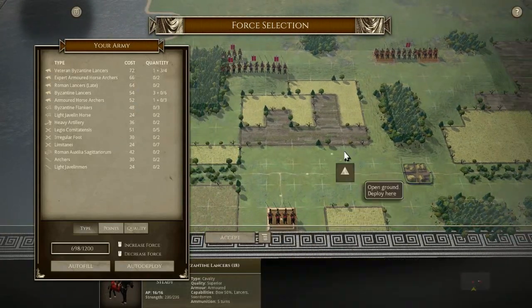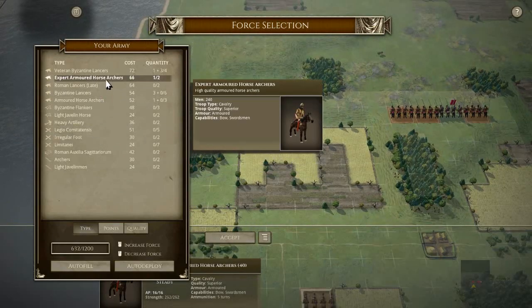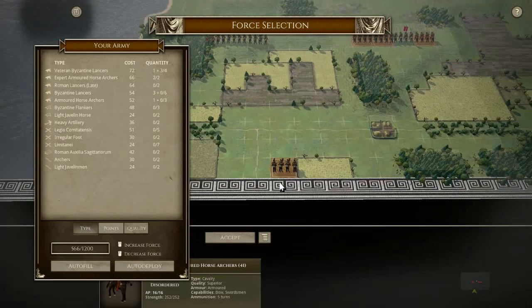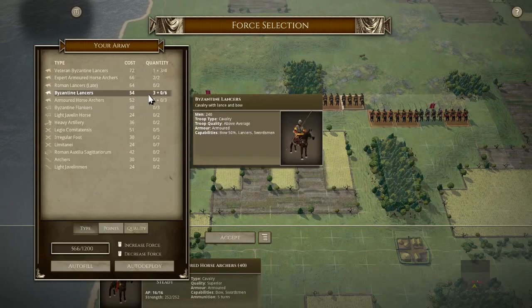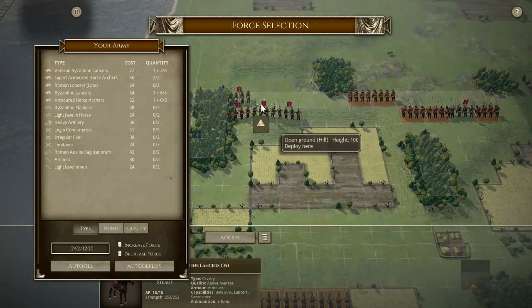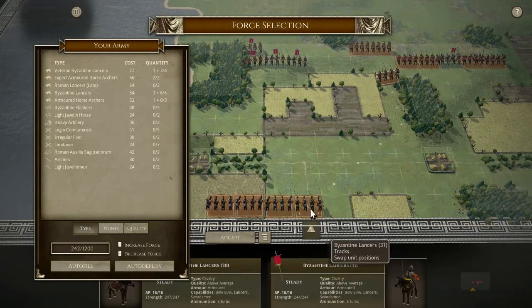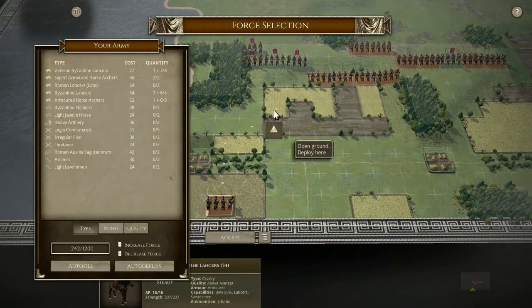We're going to have a few battle groups of cavalry that are going to push forward. I think the Lancers are going there. Expert horse archers, armoured horse archers. Depends how aggressive he is and how aggressive I can be. Roman late Lancers. We need archers — somebody who's going to shoot a lot. We're going to go for the hills, sit there, shoot him up, and hopefully he makes some bad decisions.